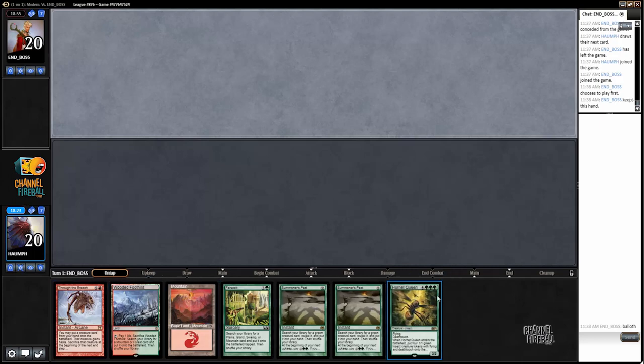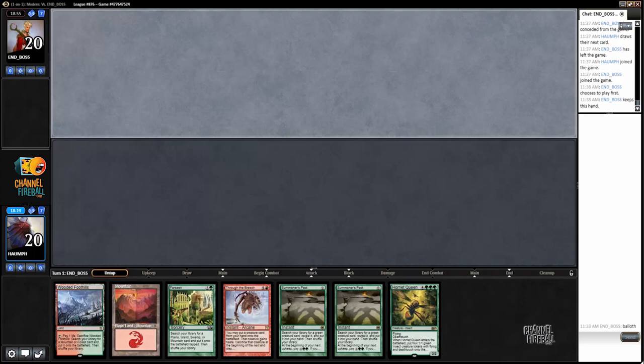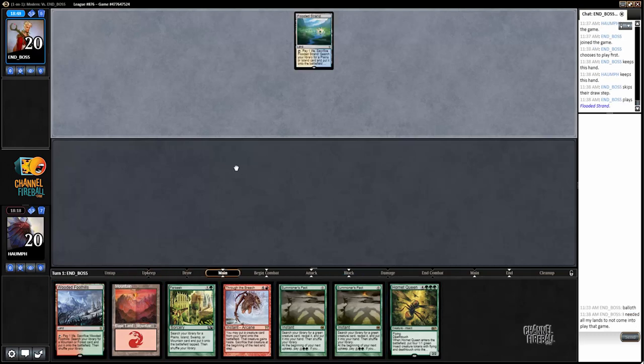It's got three lands, two Summoner's Pacts, Through the Breach. I don't think I can mulligan this - it's not a great hand, but essentially it's three lands, three creatures, and a Through the Breach.